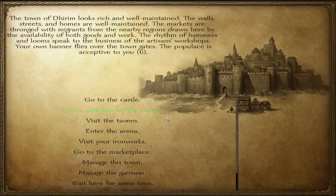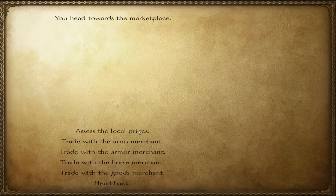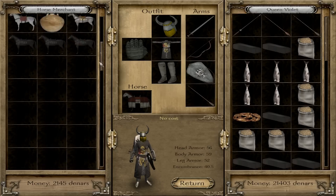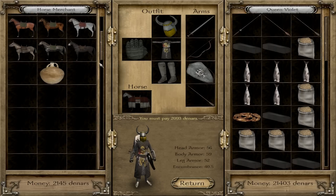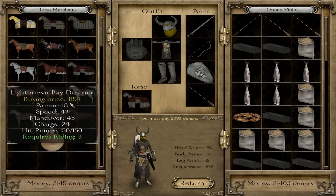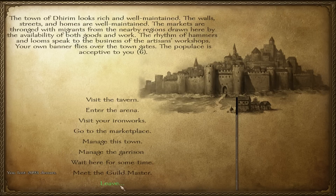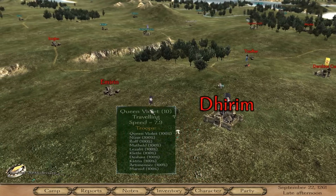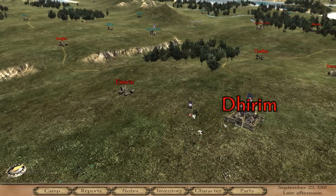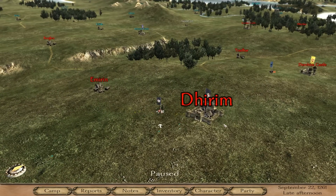The most important thing is pathfinding — someone in the party must have a good pathfinding skill. Let's buy some more horses, let's go for 15. Any horse will do, it doesn't have to be a fast horse, it can be any horse you find. At 15 horses the map speed is 7.9, so at least with this load, 15 horses is faster than 10 horses.